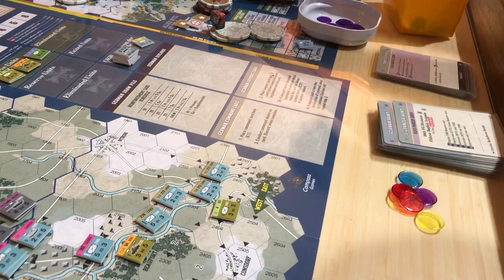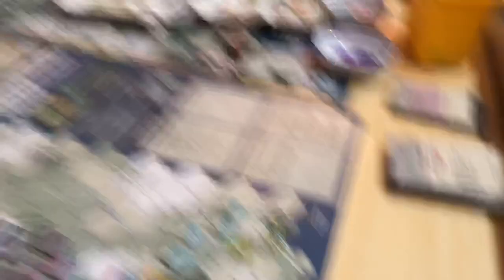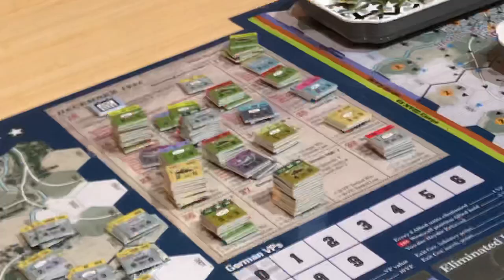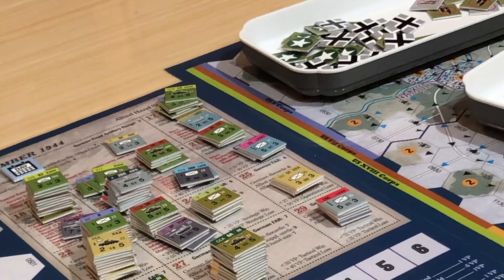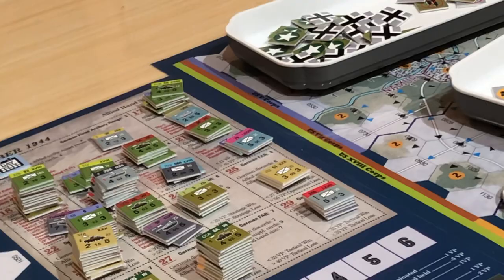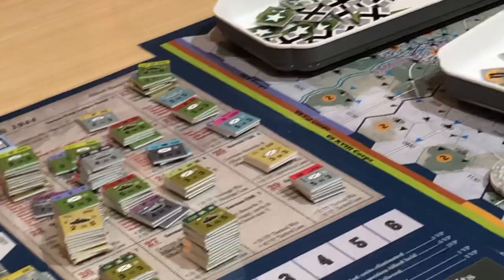German reserves don't come out on the day that they are listed — so we still have all these reserves up here. There's a German reserve on December 16th that's not out on the board. They only come out if the Modell Army Group B card comes out. There's a very specific German card that, when drawn, causes every reserve from today retrospective backwards to come out all at once — it's a really insane thing, but that's how it works.